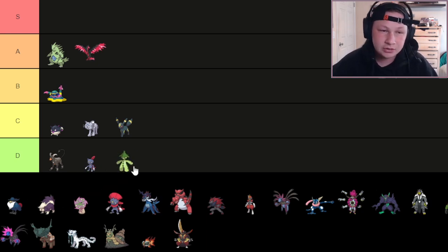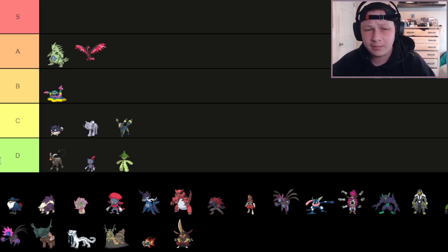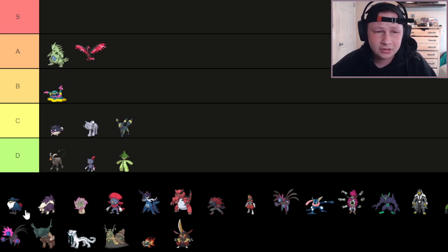Next up, Cacturne. Cacturne is going to go below Sneasel. It can Spike and Sucker Punch, but it's weak, it's frail, and it has bad typing. It's just a Cacturne, guys. It is a Cacturne of all time.